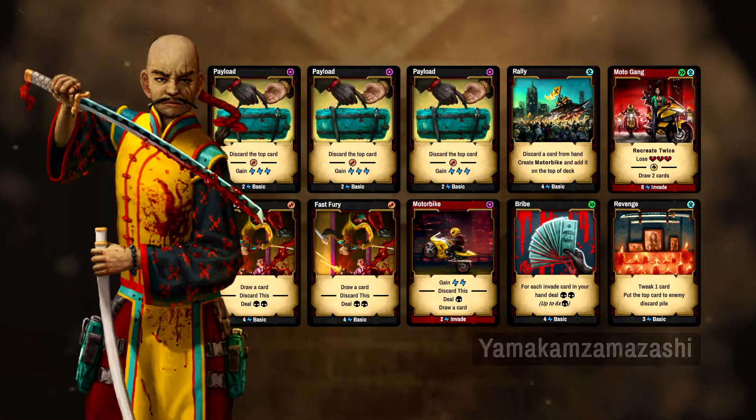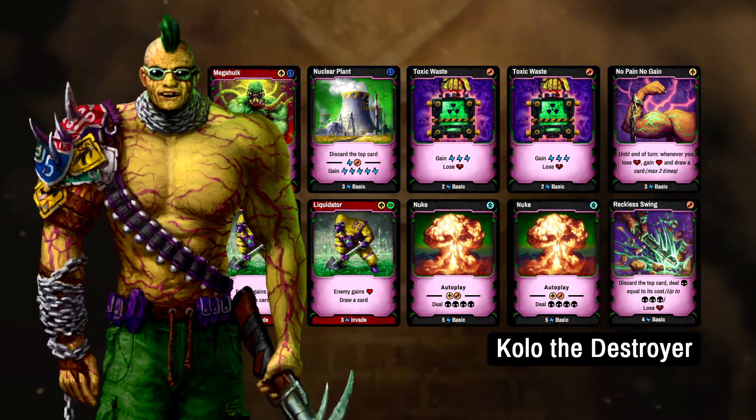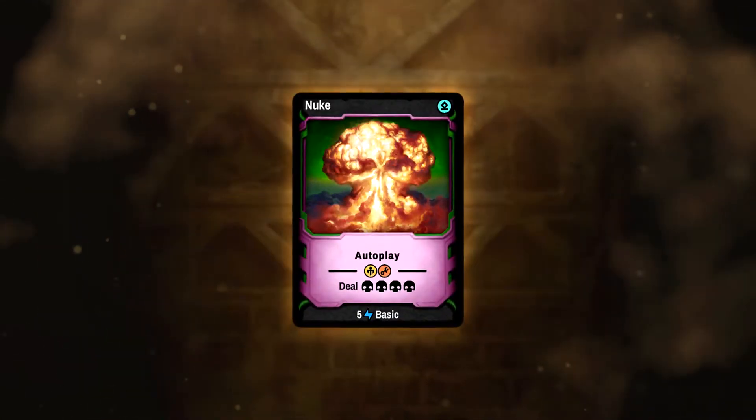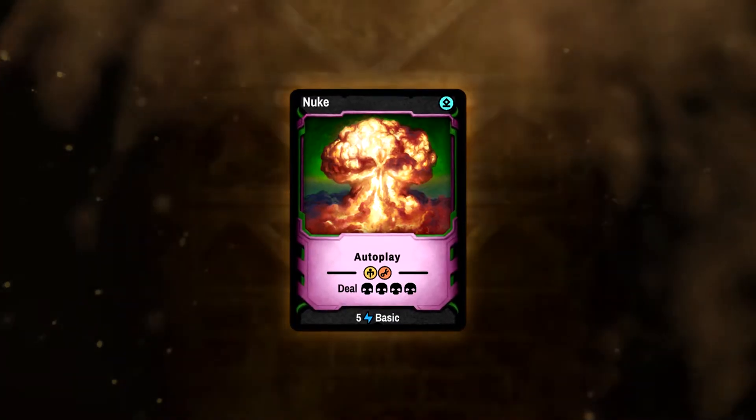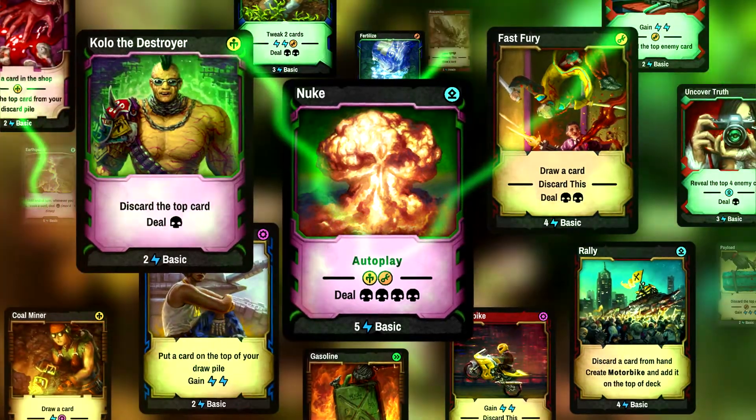Survive has no booster packs. Characters can be unlocked by playing the game and new ones are frequently added. Collect over 20 survivors, discover thousands of combinations, and become a master of Survive.